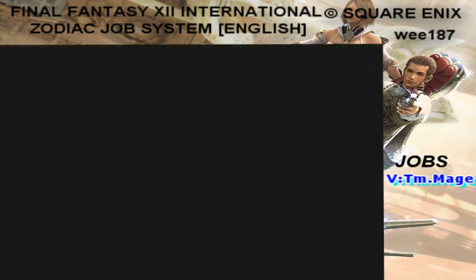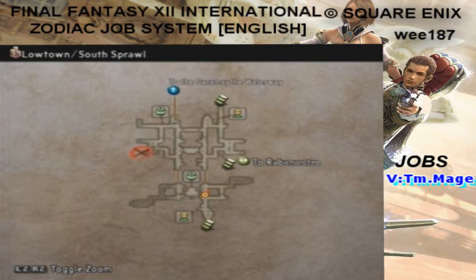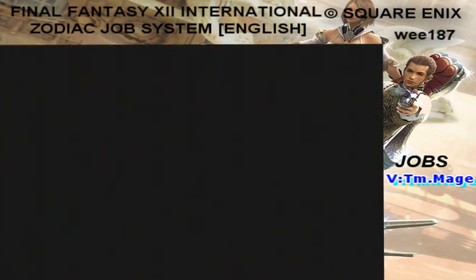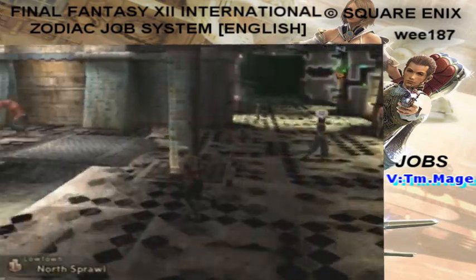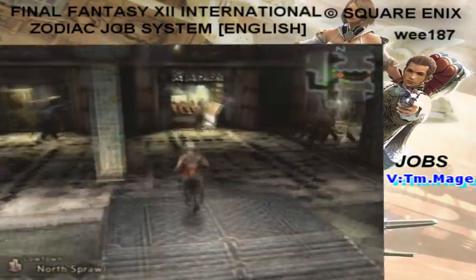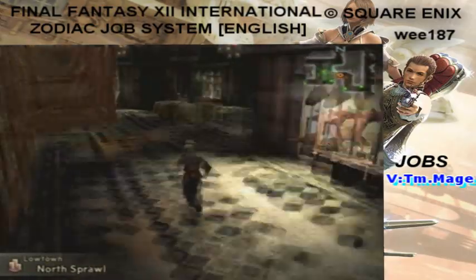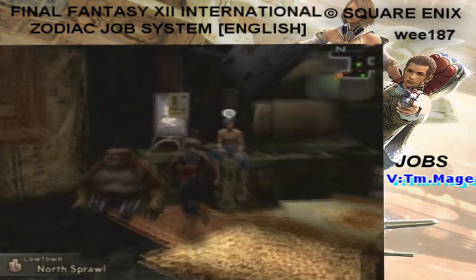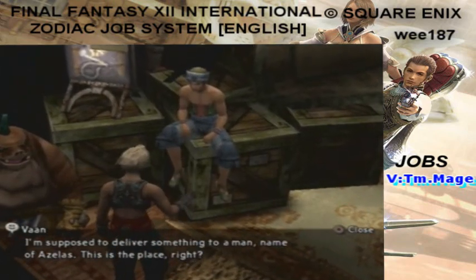So let's head over to where we have to go. We have to go here to the Red X, and right now we are here. We got to go up to the Northern Sprawl, navigate through the bridges and turns, and we are there. We got to talk to this guy — his name is Balzac, and he is basically the guard for the resistance faction in Rabanaster.